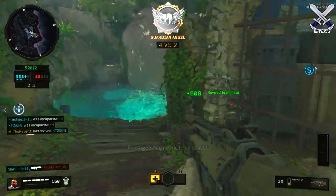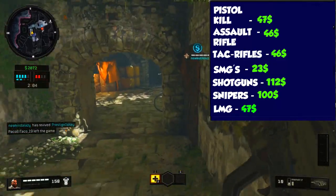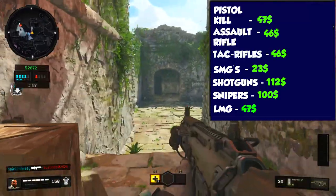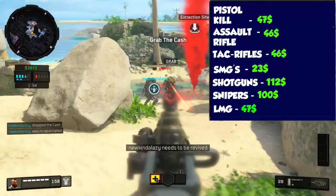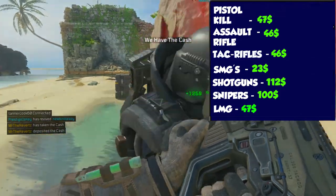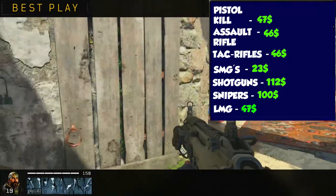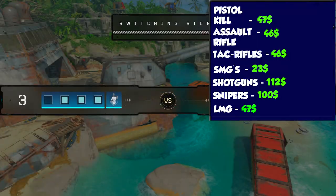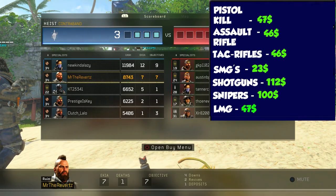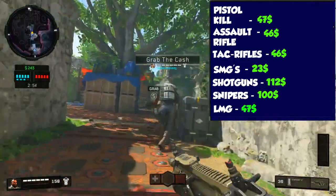From the hours of testing I put in, here is the money calculator per weapon: pistol kills earn $47 per bullet contact; ARs are $46; tactical rifles are $46; SMGs give $23 per bullet contact. Shotguns are set up differently — the MOG 12 gives $112 but it depends on how many pellets land, since there are eight pellets each worth $14. For snipers you earn $100 because it's a one-shot down — hitting someone with a sniper doesn't fully eliminate them, it only downs them.